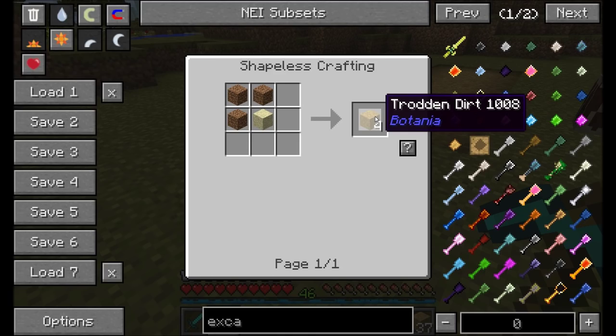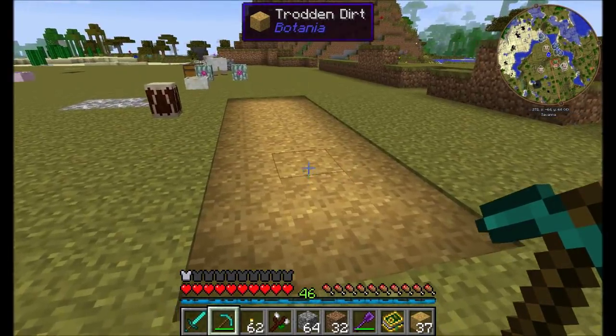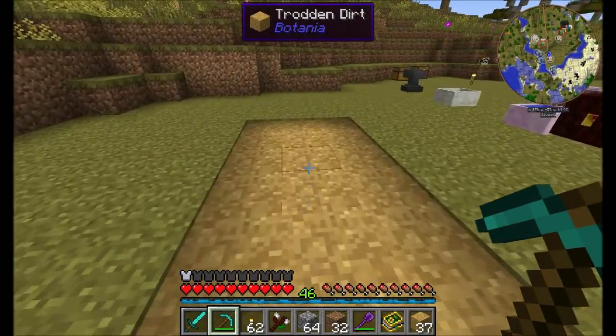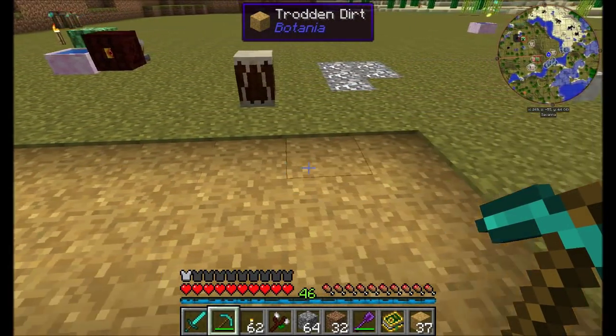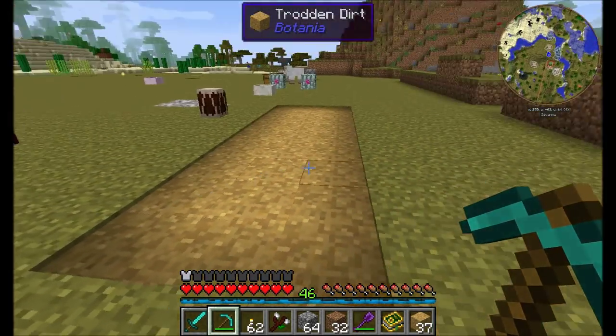Another nifty gadget is Trodden Dirt. This Trodden Dirt is meant to be made for paths — you can walk on it and you'll get a slight speed boost as you run across it. It's slightly inset into the ground, kind of like tilled soil for farming, but it just looks nice and makes you run faster.